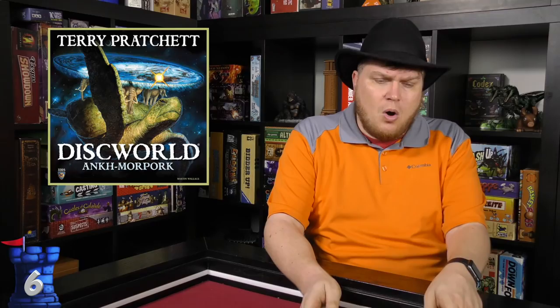Also at number 7 is Discworld: Ankh-Morpork. Based on Terry Pratchett's books, you have your own hidden goal and agenda, with influence in different areas, and it carries a little bit of that humor from the books. It's not his usual historical theme, but the game is nice, fun, simple, and solid, and I really enjoyed it.